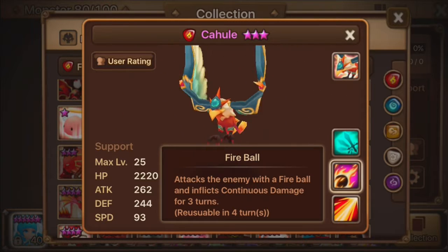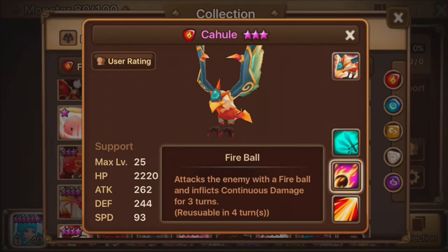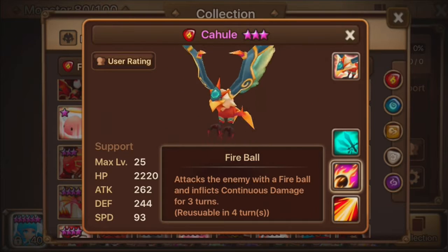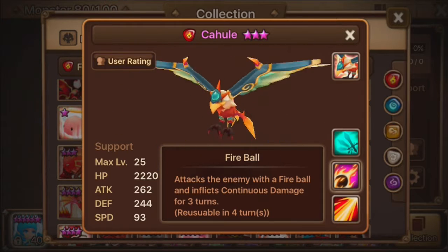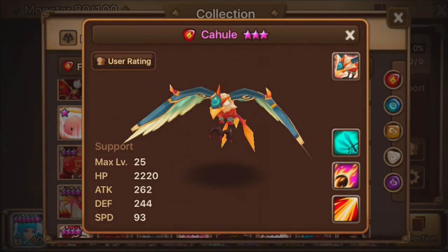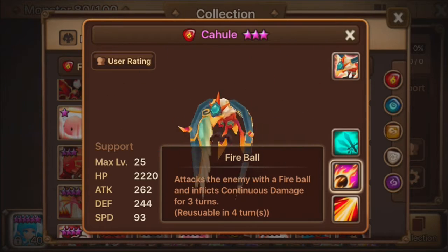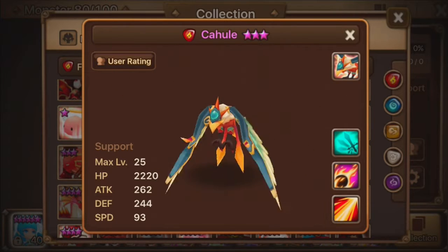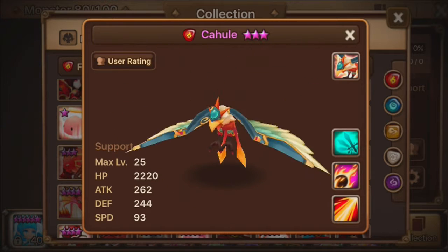The second skill here - Fireball. The fact that it has a 100% initial chance - you know, then you take resistance and accuracy into consideration - but 100% initial chance to inflict continuous damage for three turns, it's good. But they gave him a high attack stat, and the fact that this move is pretty pathetic in terms of damage, plus him being a Garuda - the main priority is continuous damage, DOT, not initial damage. Why did they give him 659 attack when they could have used that extra stat on HP and defense instead? The stats are terrible. It's a terrible combination.